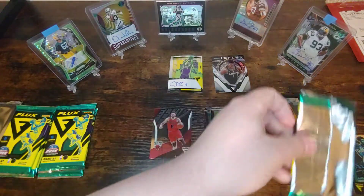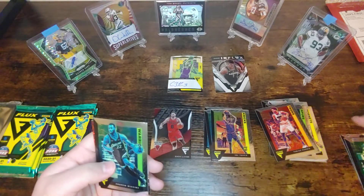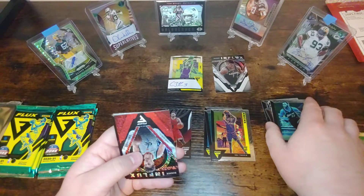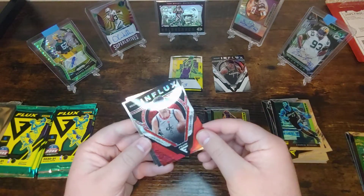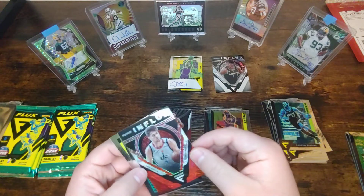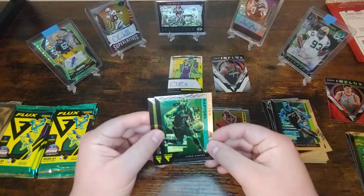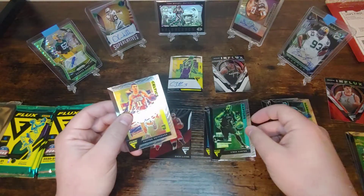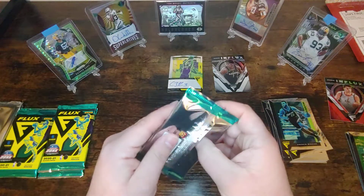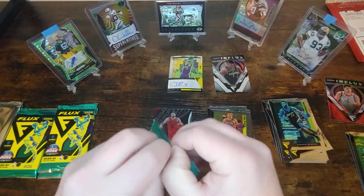Not over yet though — still got five packs to go. Got a PJ Tucker, goes in the PC — special place for Bucks fans, so fun to watch last year, big part of our championship. Andrew Wiggins. Got another rookie influx and another huge one — Denny Avdia. He's been a little behind on basketball this year but was a huge rookie last year. That's another sweet pull. Set that off to the side and sleeve all these up afterwards as always. Got a VC back in the Raptors uniform — that one's cool — and a Peyton Pritchard rookie card.